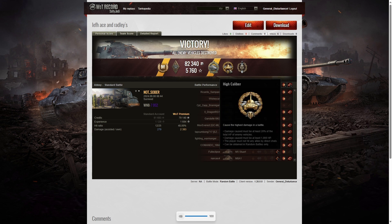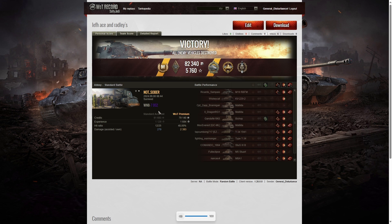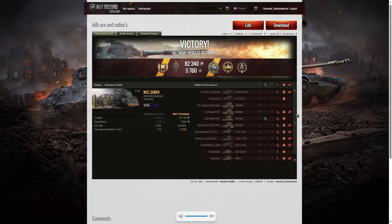He also got the High Caliber for dealing the most damage in the game, and the Top Gun for getting at least six kills. His earnings from that game were 7,952 credits over his standard income and quite a bit more. In fact, you have to scroll the page to see all the enemies he hit and took out, and some of the shots were absolutely amazing quick-dial kills.